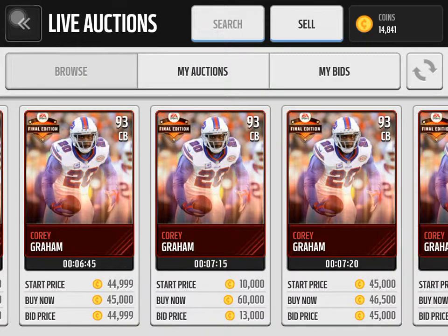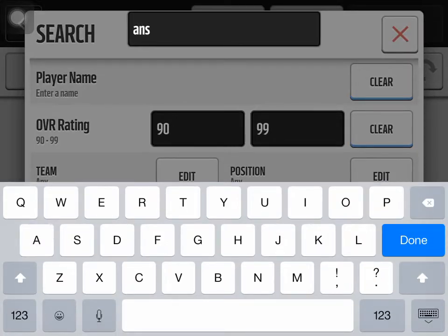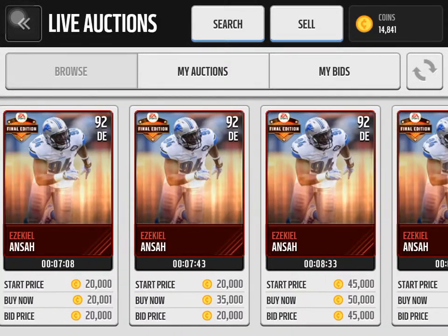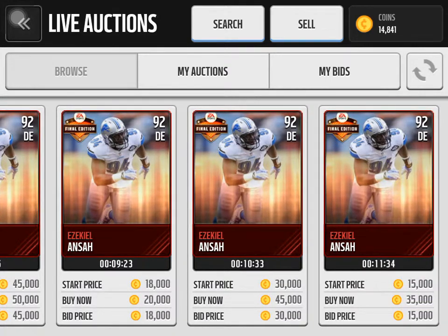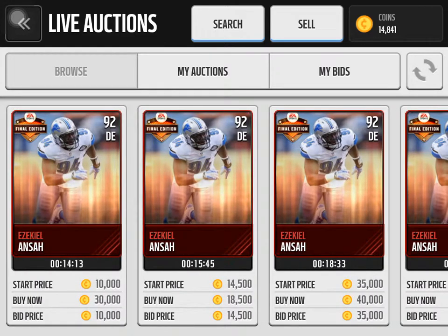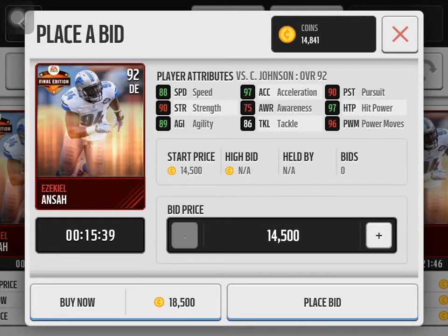The next card is Ansah Ezekiel — he's a right end in Madden 15 but a defensive end in Madden Mobile, 92 overall. His price is around 20k, a little bit cheaper at 18.5k. His stats: 88 speed, 97 acceleration, 90 pursuit, 97 hit power, 96 power move, 75 awareness, 86 tackle, 90 strength, and 89 agility.